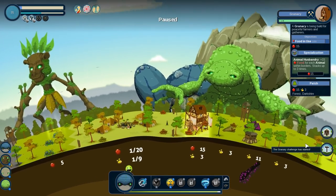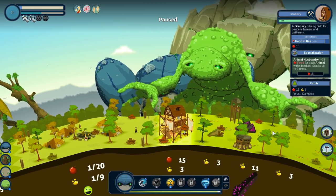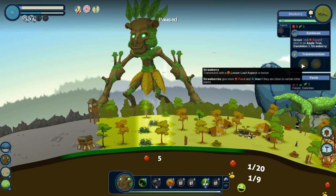The granary challenge has started. What do they want? They want food in use: 30. So I need just food, food, food. I think what I'm going to do is switch out all of these guys — you can always replace stuff if you need to. We're going to turn this one into a strawberry.